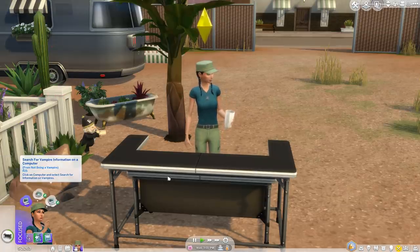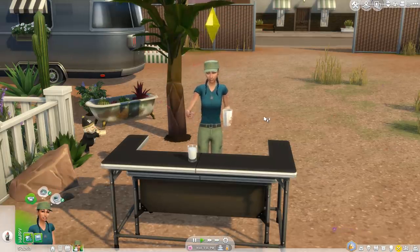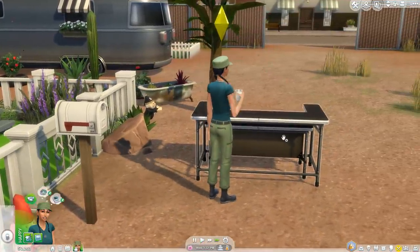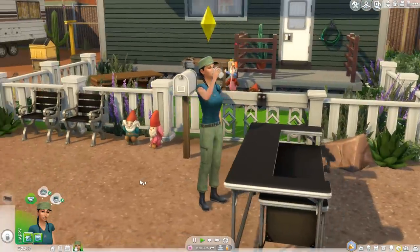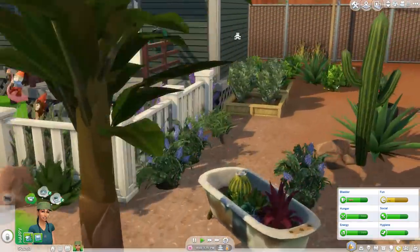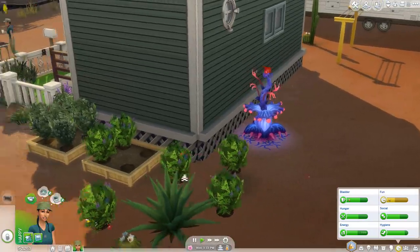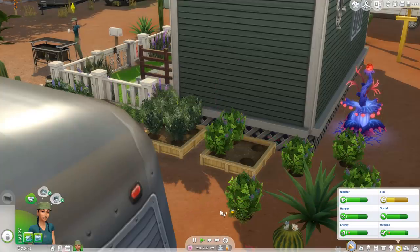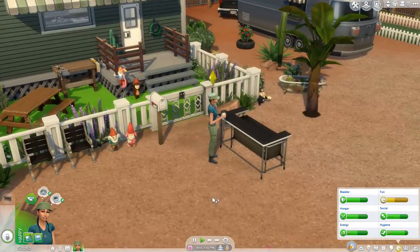She wants to search for vampire information on the computer — this is so cute. I just love the idea that she's serving herself a ton of pea protein shakes. And then I'm gonna have her make another protein shake. What was that? I swear the plant makes more and more noise lately. Speaking of our peas, they're ready to harvest again, but we'll take care of them later because I really want to get her programming skill up today.